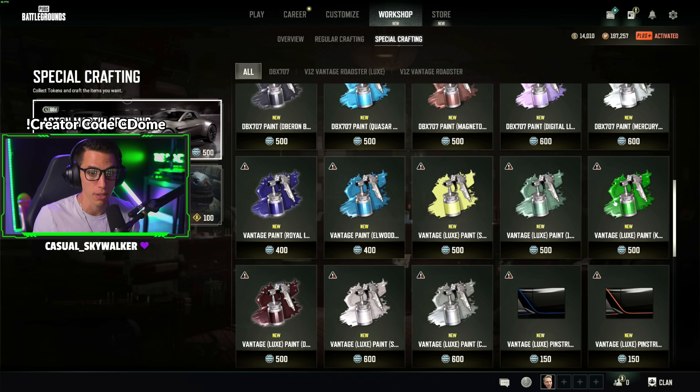Opening two regular crates first — these only have general workshop stuff like clothing items but could contain Aston Martin tokens or a prime parcel. Got the Mr. Moss set and a Young Surgy set, so just general workshop skins. Now opening five Aston Martin prime parcels — these could have a vehicle or tokens or vehicle upgrades. Opening all five: got wheels, tokens, the Luxe Aston Martin, wheels again, and a blue paint job. That worked out really well.